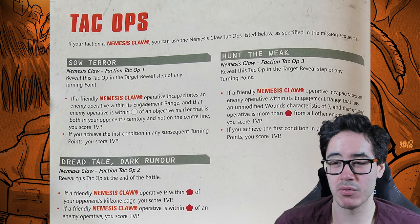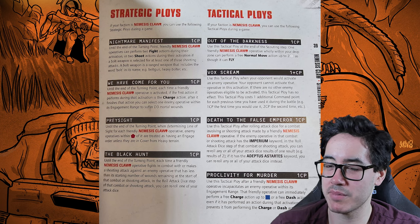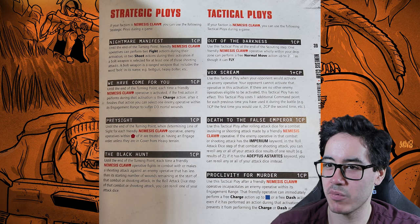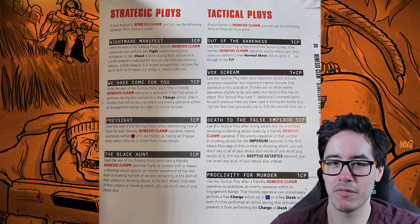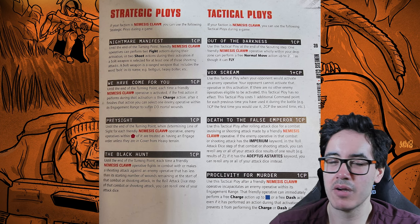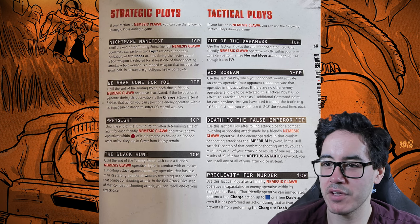You're probably just going to go full Recon or full Seek and Destroy anyway. For strategic ploys, Nightmare Manifest costs one CP: until the end of the turning point, friendly operatives can perform two fight actions or two shoot actions during their activation, as long as a bolt weapon is selected for at least one of those shooting attacks. It's a less restrictive double fight/double shoot — you can shoot-fight-fight or fight-shoot-shoot — and it's just an easy way to combine them.